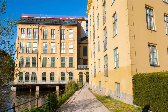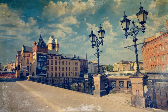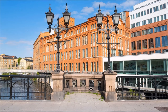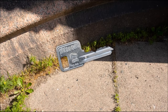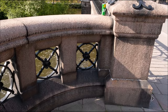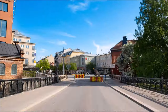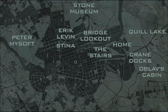Gotta go back up the stairs to the bridge lookout. I think we need to check the far right one to find everything. Here it is — a bicycle lamp, and this is a key. I think that's it! We can check the others but they're empty. There's also a piece of paper: 'Oblov had a cabin for boar hunting — I have no idea where it was though.' That's important — we will be visiting the cabin later on for more spy stuff.